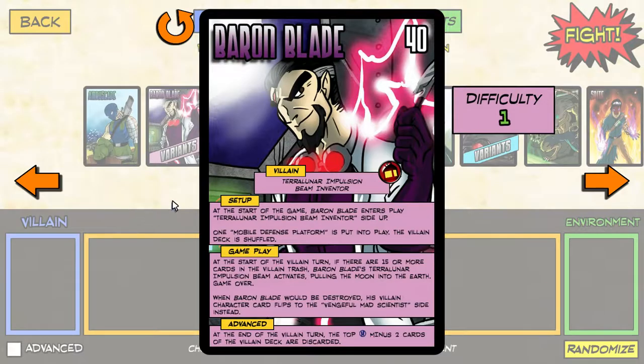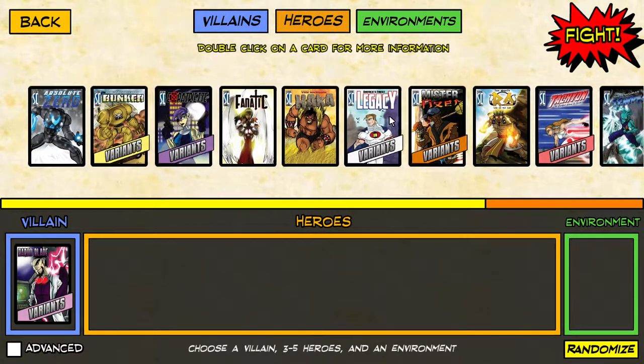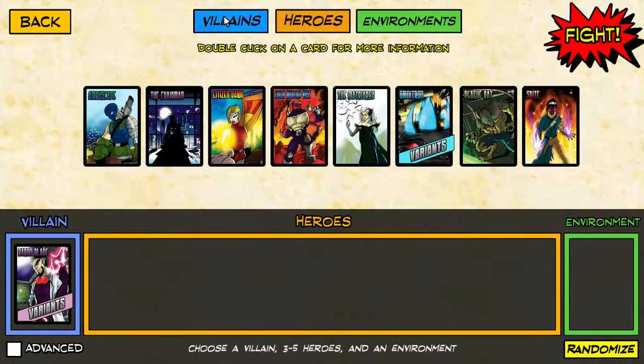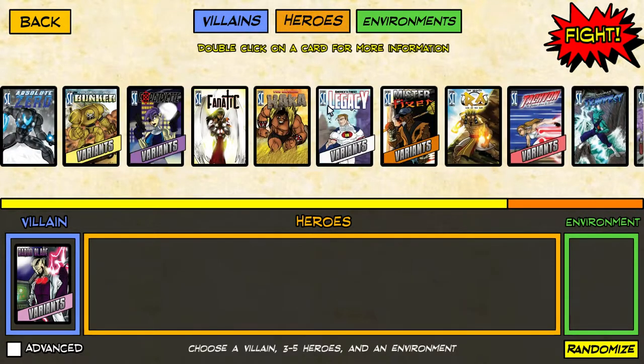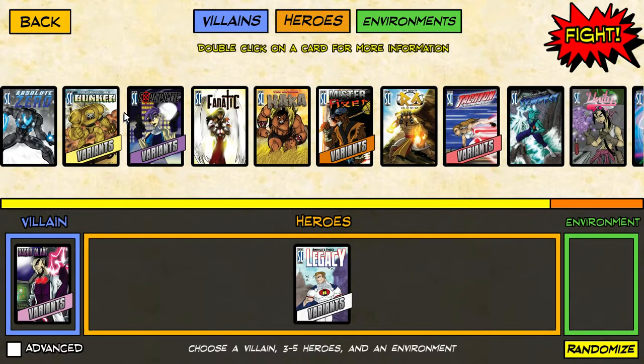So I think I'll start with Baron Blade. He's kind of considered the face of the villains — the most well-known in Sentinels of the Multiverse — and he's difficulty one, so it seemed appropriate that we start here. Baron Blade is a mad scientist left over from World War 2. His nemesis is Legacy, so for every villain I'm going to try to play using at least their nemesis. We'll stick with mostly heroes from the base game for this first episode.